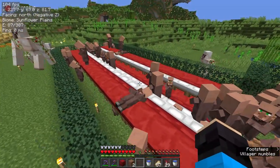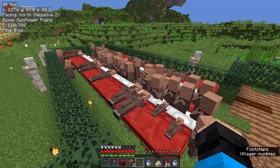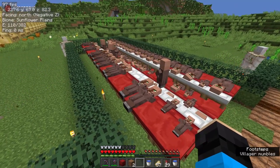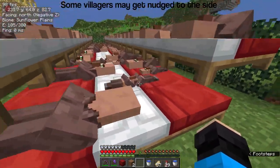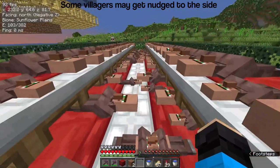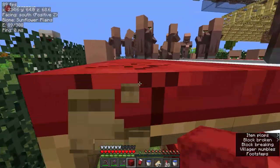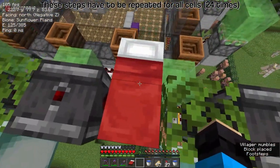Around this time your villagers should have finished breeding. You can remove the water sources, composters, and crops from the farm, giving the remaining food to the villagers. When you look at the beds at night, all of them should be occupied. In total you should have 72 villagers. Now break the beds and pack them into boxes. At the farm, place the beds — the pillows should be right next to the slime.